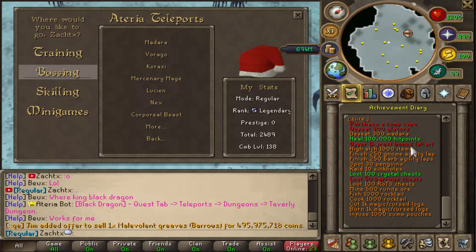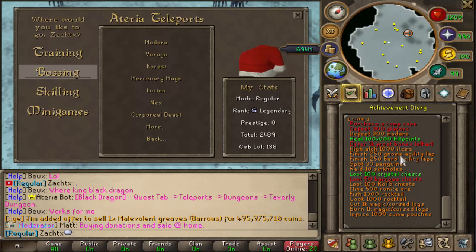Heal 100,000 hit points. Offer 1,000 frostbones to the altar — just like the dragon bones, you cannot buy those from a shop; you have to buy them from the Grand Exchange, other players, or earn them yourself. High alch 1,000 items. Finish 250 gnome and barbarian agility laps. Spot 30 penguins, raid 10 sinkholes, loot 10 crystal chests, loot 50 barrows chests, loot 100 Rise of the Six chests.